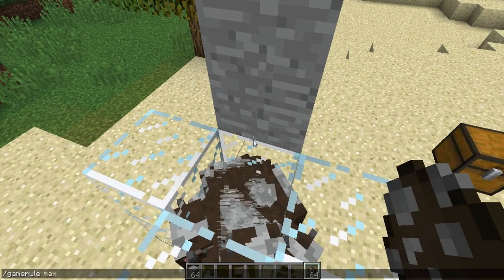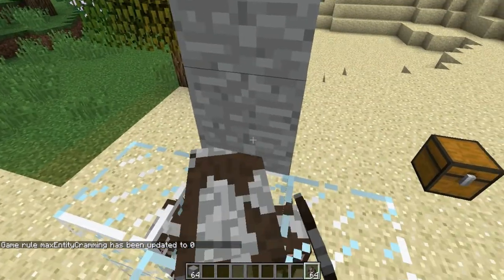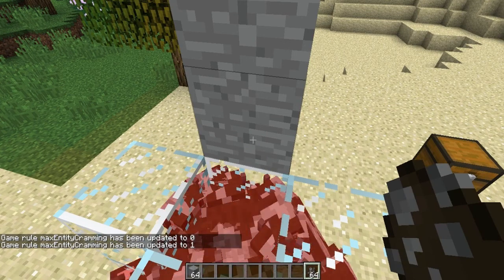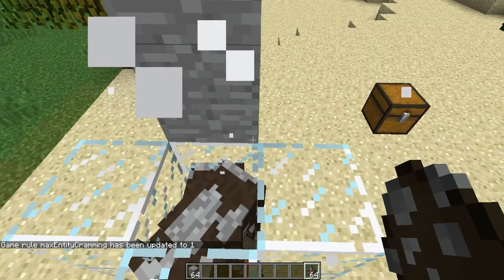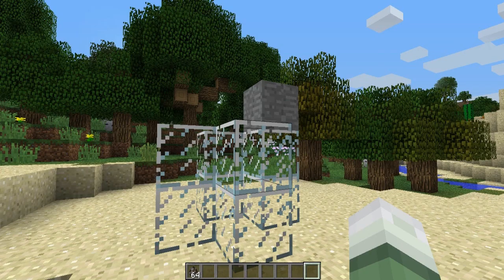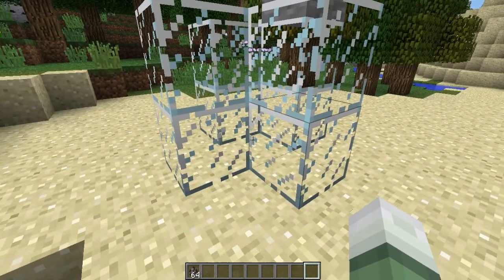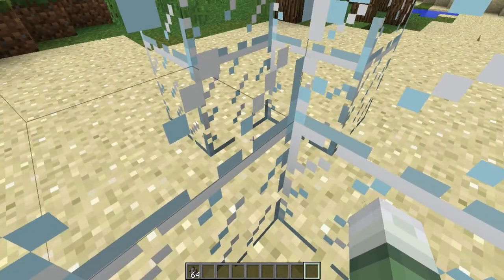When you set the value to 0, it completely disables cramming, which means you can have as many mobs as you want — though I don't really see the point, since you'd probably want a limit to avoid major server lag. Also worth noting: this rule does not affect minecarts and boats, so you can still have as many of those as you want on one block.